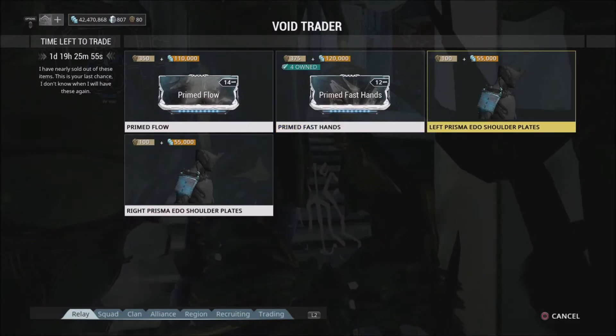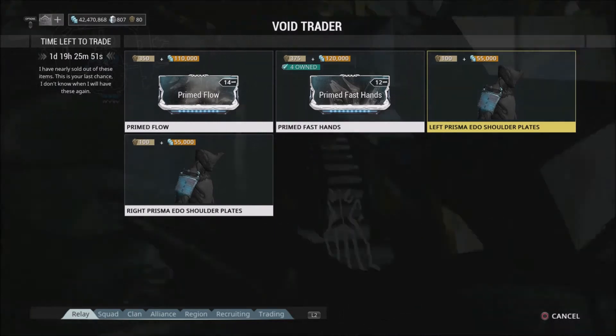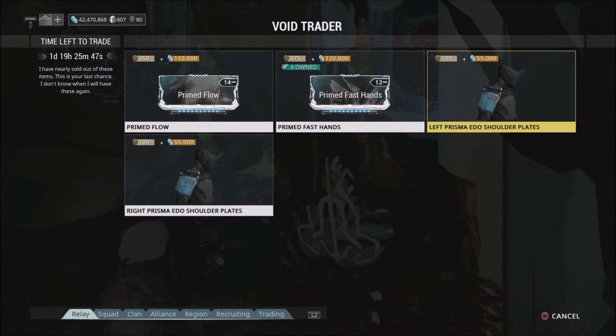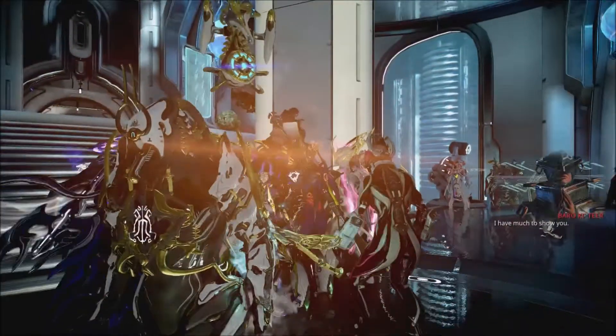And then you've got Primed Fast Hands, which is also 375 ducats and 120,000 credits. A normal Fast Hands would only do 30% reload speed, but this does 55% reload speed. If that's your thing, pick it up if you're interested.